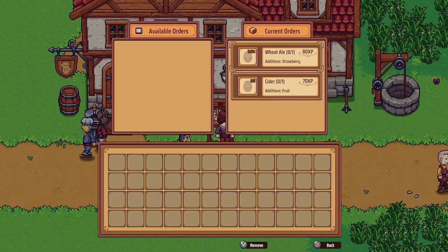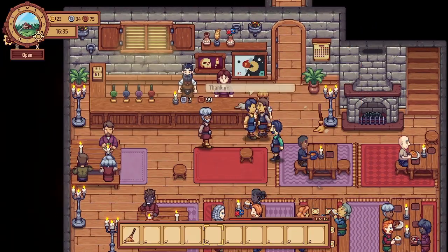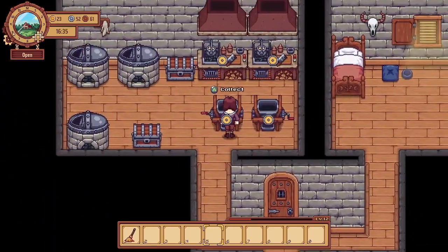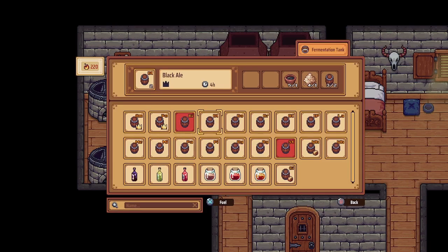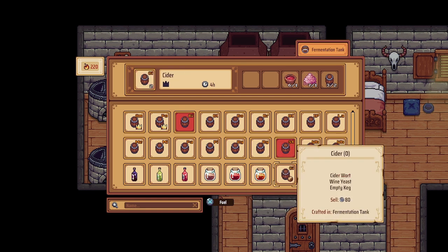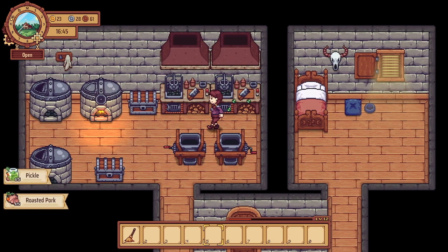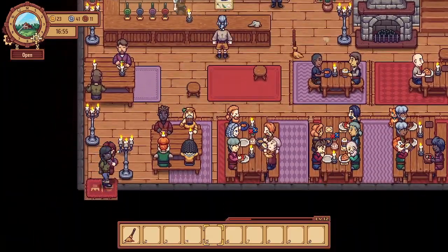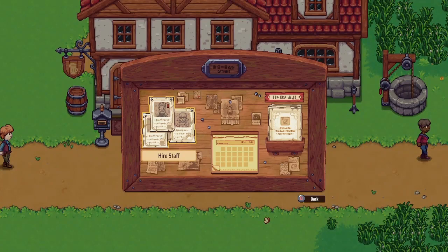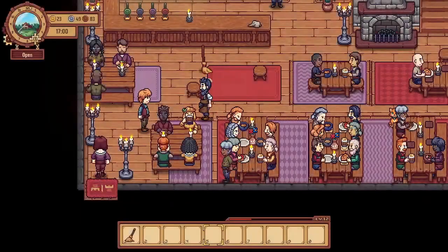What were the orders we needed to fill? The cider with fruit - let's go see what we have in our fridge. And we'll rent out this room. Oh, I don't think I actually cleaned the room from before, did I? Oh well. So we need to make some cider - cider with fruit. Let's toss a cherry in there. We'll let the bartender go for tonight and get our shift started.